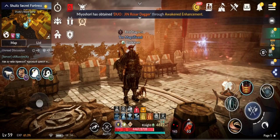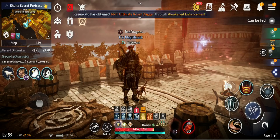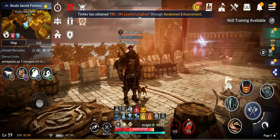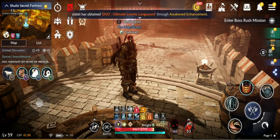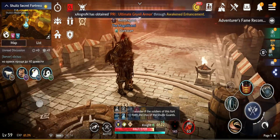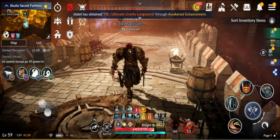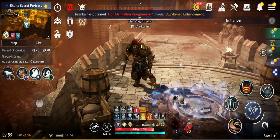Welcome back to the new Black Desert Mobile update review. In this update we have new awakening, awakened enhancement system, new zone, weekly collection, new events, and more. There are also some changes to the pearl shop — things you can buy with black pearls or pearls — and some patch notes for other things they didn't announce. Let's get to it.